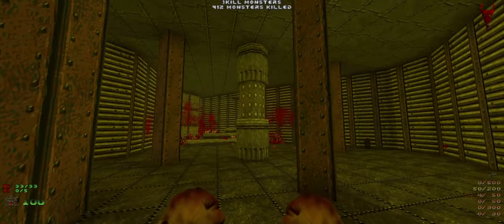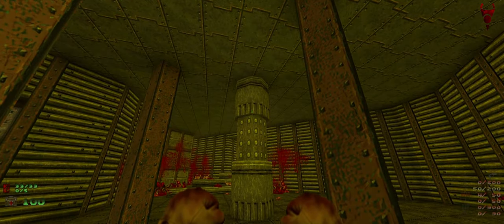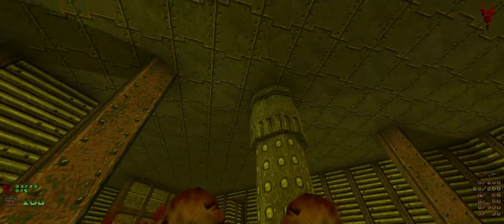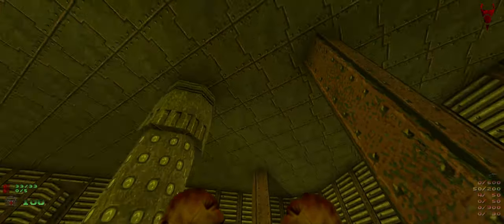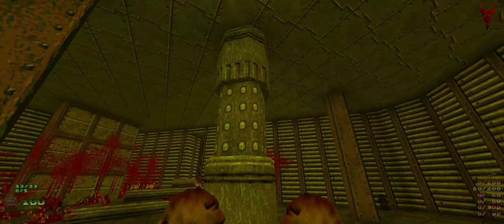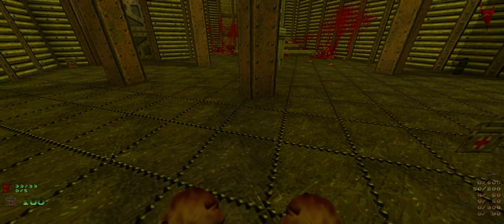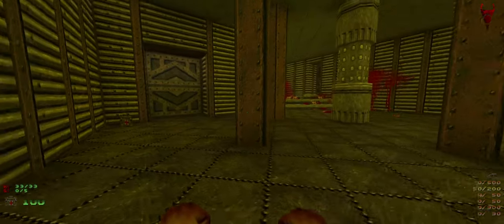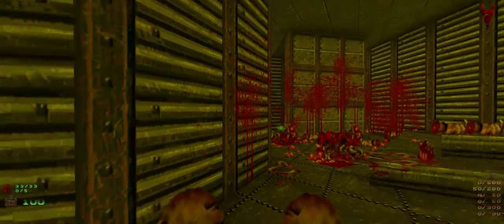I messed with the lighting in here to make it more like vanilla — it was weird the other way. He had it spinning clockwise but vanilla has it spinning counter-clockwise, so I fixed that. I also added actual lighting effects where it gets brighter and then darker underneath and back in. I think that came out pretty well.